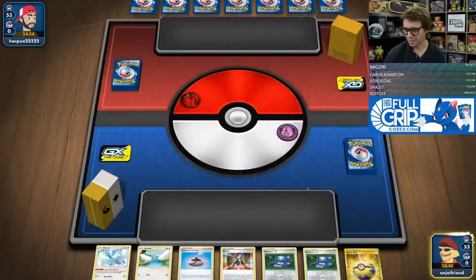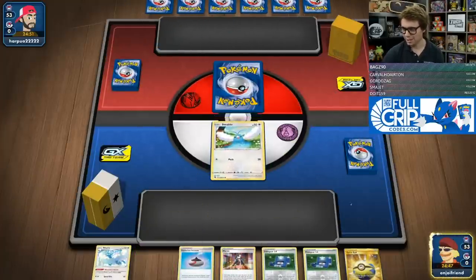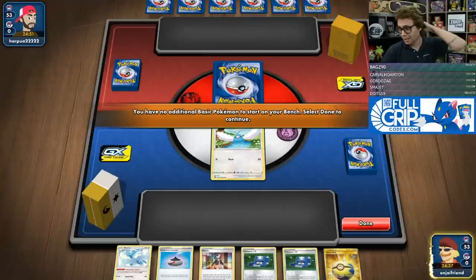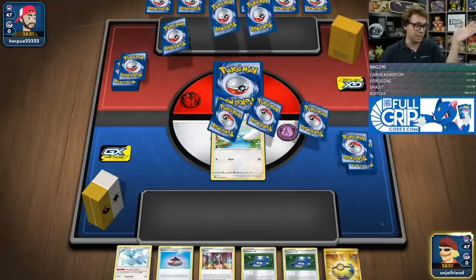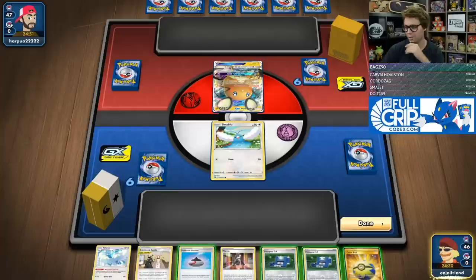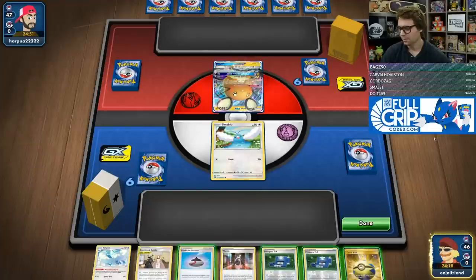From all the information I've heard and seen, Vivid Voltage is short-printed. Distributors are getting shorted on their allocations — it's either that not a lot was printed or that demand is so high. I can't say for certain since I don't work at Pokemon and don't see those numbers, but shops were not able to get the amount they asked for from distributors.